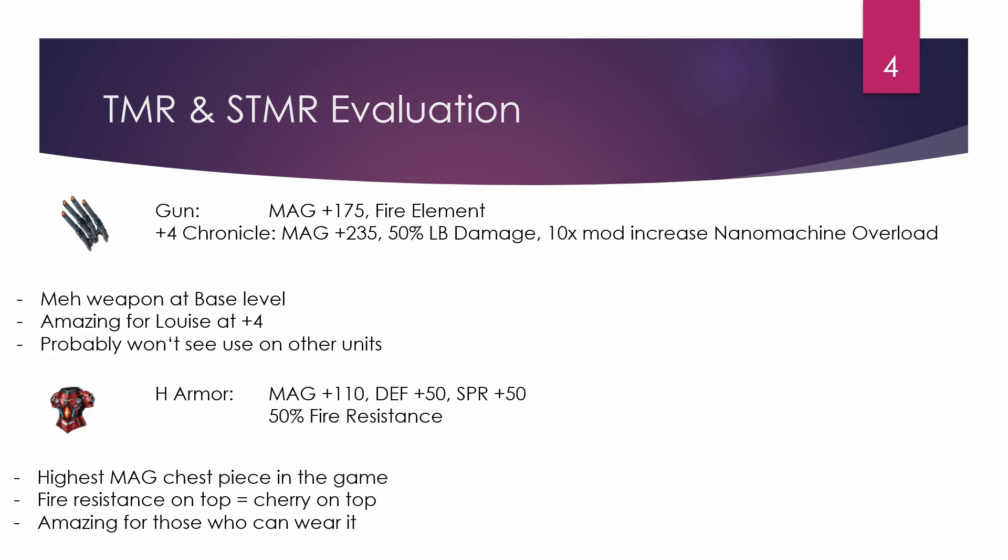Her trust master is a gun — the real kicker here. Without enhancements it's bad: 175 magic with fire element attached, it's a bad weapon. However, once you run it through the Chronicle Battles upgrades — I call it a chronicle weapon — at plus four it's actually superb: 235 magic, 50 LB damage increase, and for morale battles it increases Nanomachine Overload's damage by 10x.